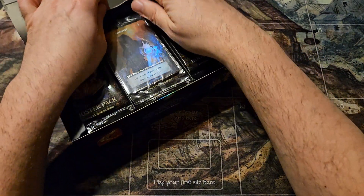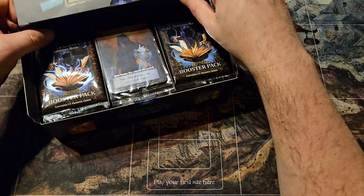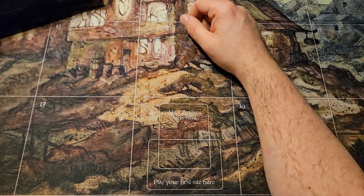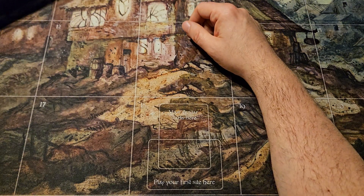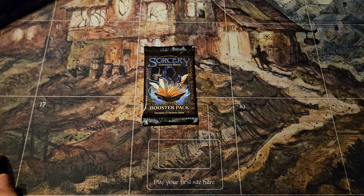Only a few things of sealed product from Flesh and Blood that I've kept — a couple first edition boxes, one from each of the first sets. I do have a sealed case of the third set, Crucible of War, that for at least a year and a half I've been able to avoid opening. Hoping for the best value-wise on that case, but it's dropped a little bit. Just hanging on to it for nostalgia purposes.